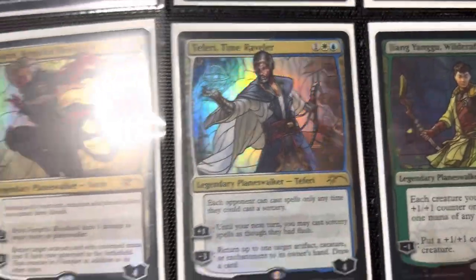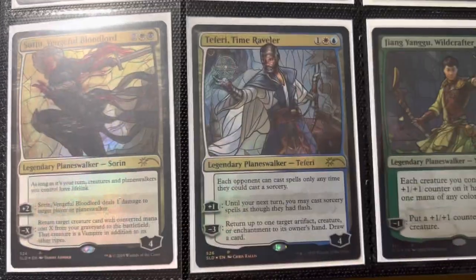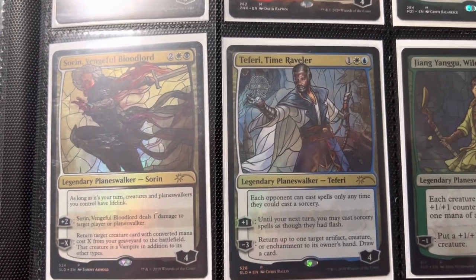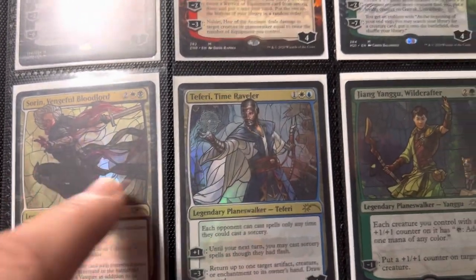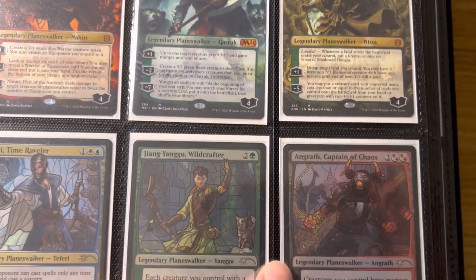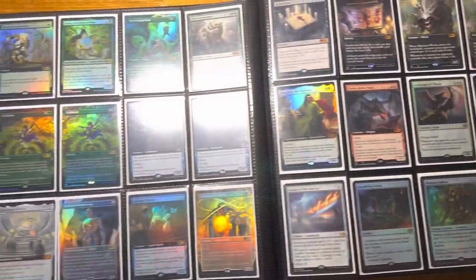Then we've got some stained glass Planeswalkers, which came in some Secret Lairs. Pretty cool. That's one of my favorites. And then just some more stained glass stuff — these are not even rares, but again, we're telling a story here, people. We're telling a story.